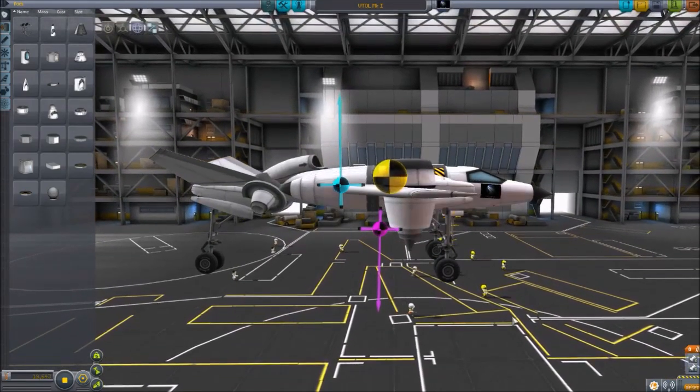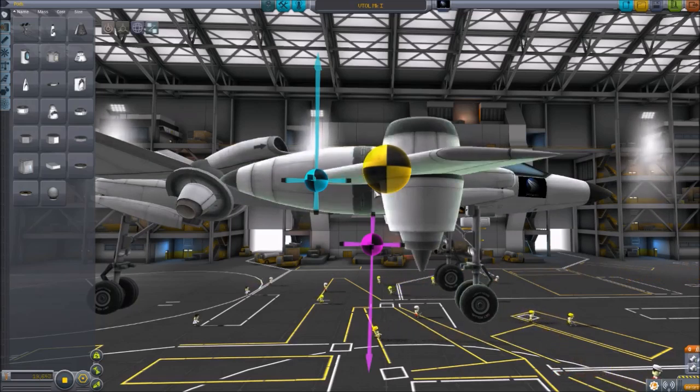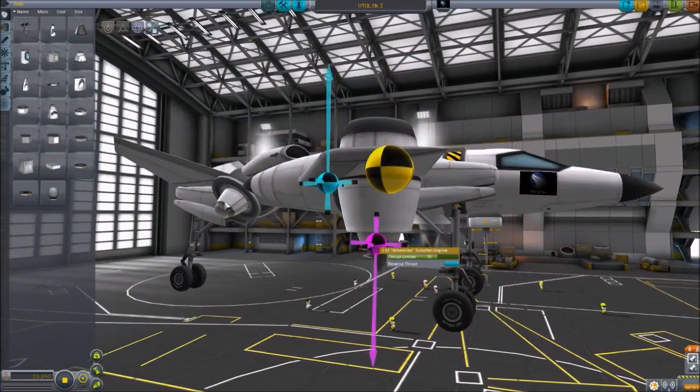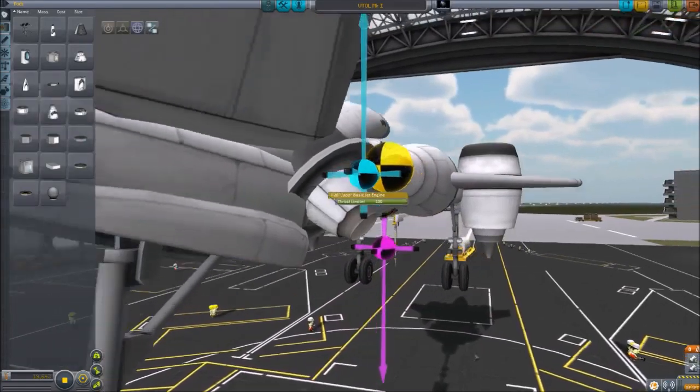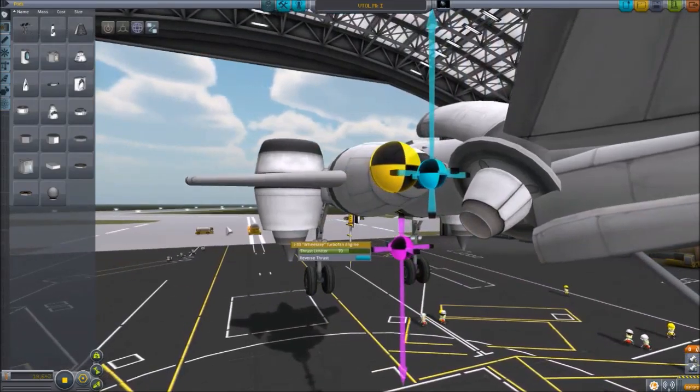That slight offset is actually beneficial — in many earlier versions, the tendency was for thrust to push too hard and cause the craft to roll backwards over the center of mass. Having the thrust pushing up while fighting against a center of mass that's slightly ahead of the center of thrust helps counteract the upward tilt. The front engines are set to 70% while the rear engines run at 100%, giving us that really stable flight seen at the end of the video.